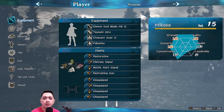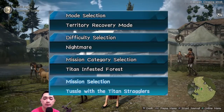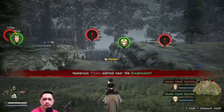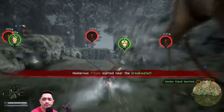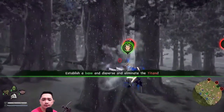Now I just want to show you how it works and how the gameplay goes, so let's go to the gameplay. Don't fall into critical state even once — this is the most difficult mission in the game if you'd like to get an SS rank.